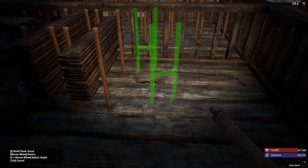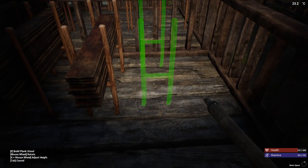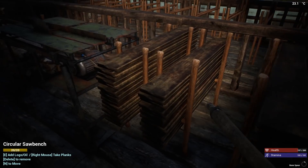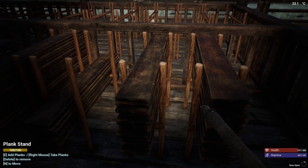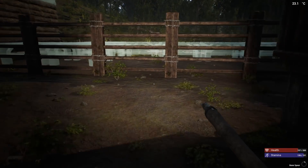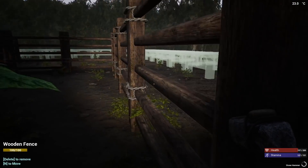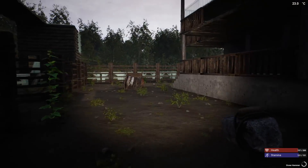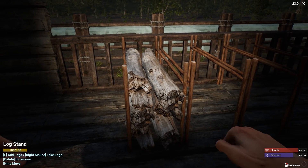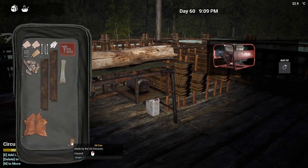I'll put the plank stands over here, which makes a lot more sense. Whenever I need planks I take them from here, stack them up, and there we go. I want to always have planks on me because the only thing you need to repair these fences is planks — thank God, thank you developer. That's a fantastic thing, only needing planks. I really like the way that's set up. I'll throw some more in there — that thing's also going to need some more oil.